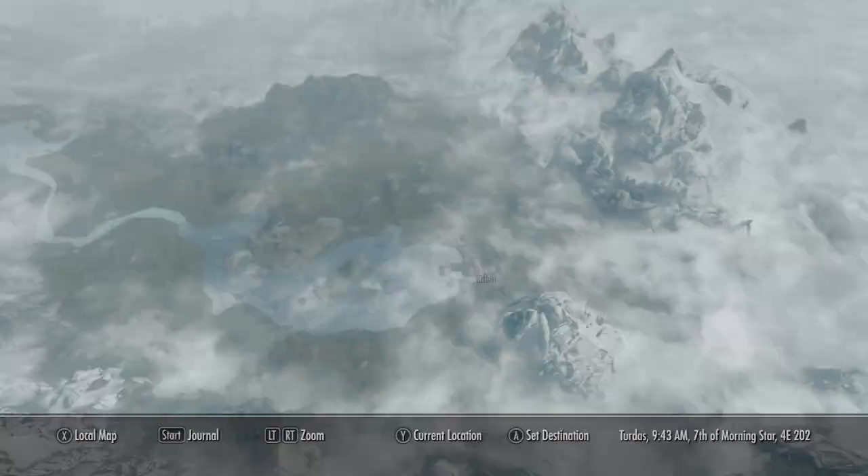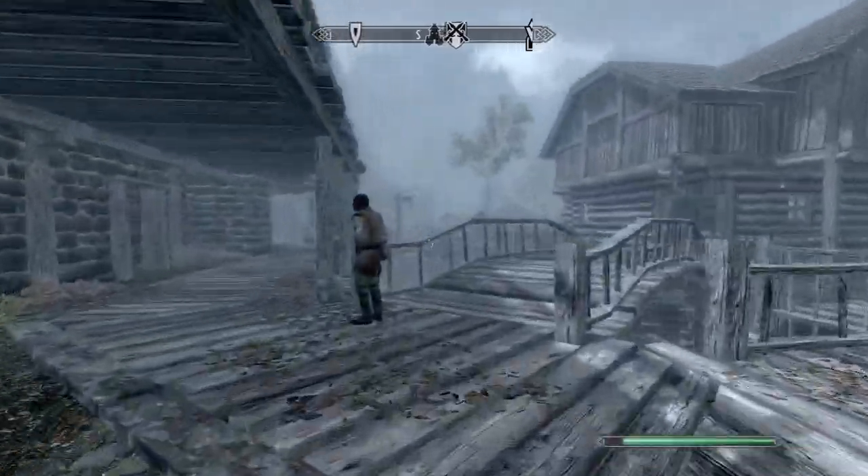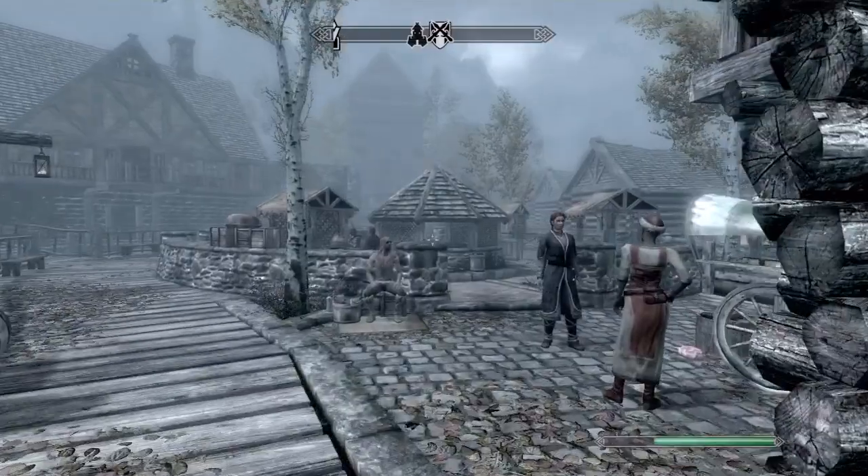The first thing we're going to want to do is go over to Riften, right over here on the map. Once we get in Riften, we're going to run over to the Black-Briar Meadery.